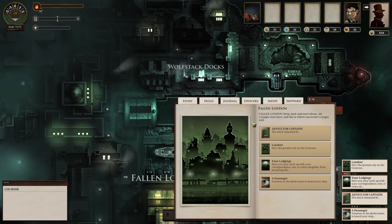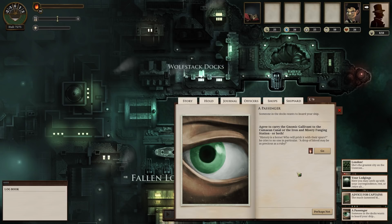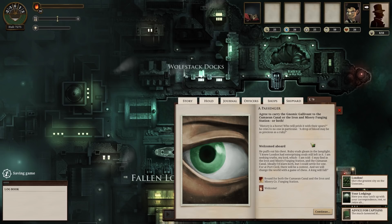Fallen London: deep, dark, and marvelous. All voyages start here, and this is where successful voyages end as well. We can do some stuff while we're in London. Someone in the docks wants to board our ship apparently. 'Agree to carry the Gnomic Galavant to the Cumaean Canal or the Iron and Misery Funging Station. Or both!' I have no idea what any of that just said or what it means. 'History is a horse. Who will prick it with their spurs?' He cries to no one in particular. We're going to welcome him aboard.